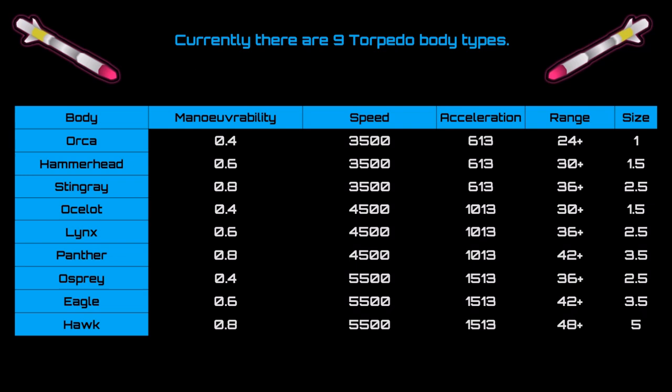If you're looking for a more maneuverable body type, there are different options like the hammerhead, stingray, panther, eagle, orca, and others. The maximum maneuverability on a torpedo is 0.8. If you're struggling to tag a pirate that's quite maneuverable, you'll want to look at the body type and its maneuverability. It's quite interesting that they've added that complexity into the game.